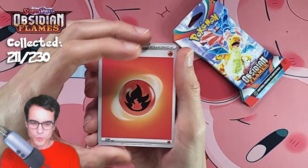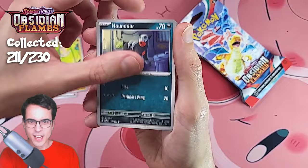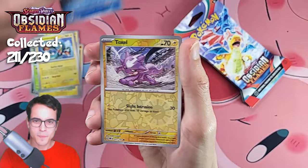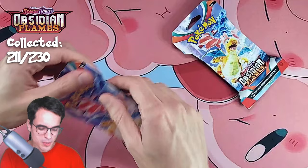We start with Fire Energy, Inkay, Toxicroak, Houndour, Tantacool, Bellibolt, Trevenant, Electross, Reverse Seismitoad, Reverse Toxel — and a Scovillain. The Darkrai broke the combo and now everything is ruined.